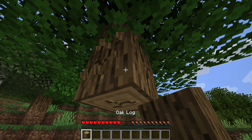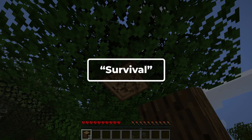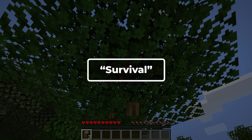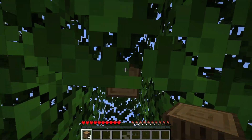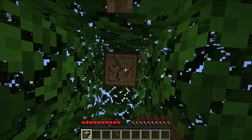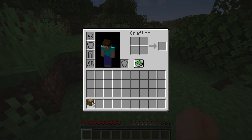In the Java edition of the game there are four main different game modes to choose from. There is Survival, which is the mode where players have to gather all of their materials to build, craft items and tools, and gain experience to upgrade their gear. In this mode players also have health and hunger bars that they have to manage, but with an unlimited amount of respawns.